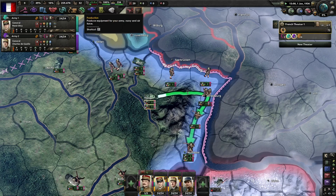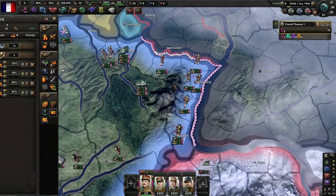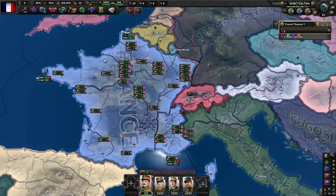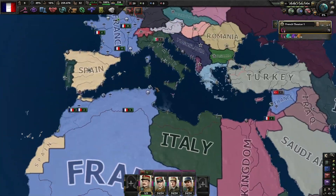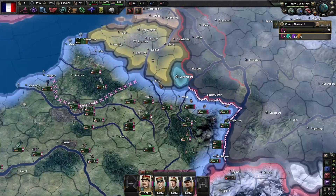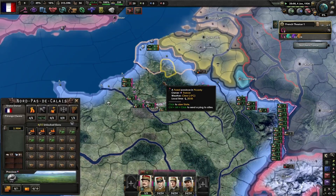The way you're going to defeat Germany is by draining them. They are not going to attack level 10 forts — they don't push through the Maginot, they've got better AI than that. You don't have to worry about colonies because you're not at war with Italy yet. But you are going to have to worry about a little civil war that starts.